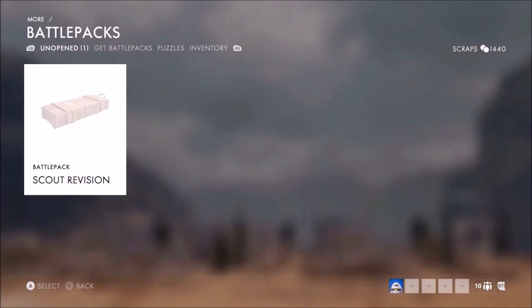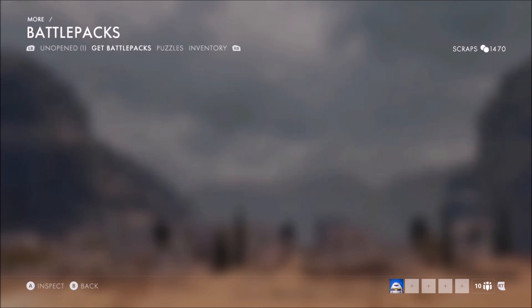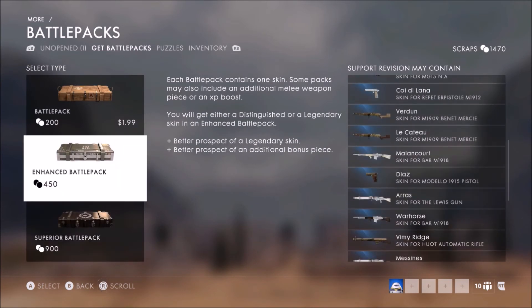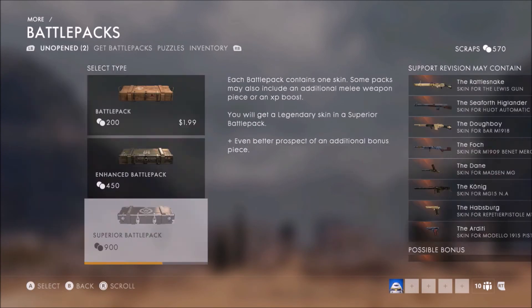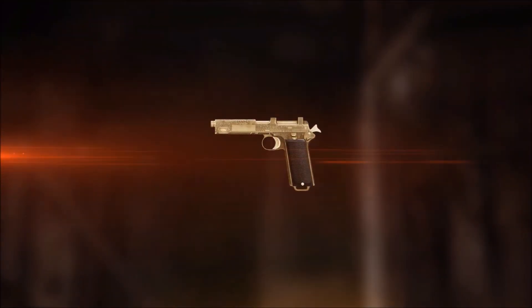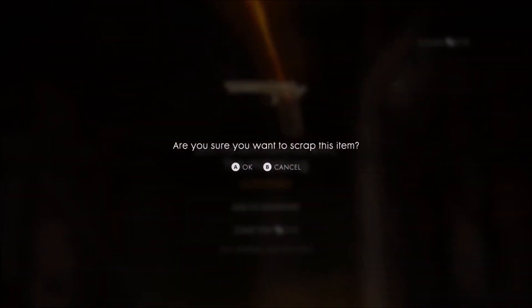I'm gonna get you guys a superior pack. Let me find it. I think about getting an enhanced only because it has more to unlock, but yeah, let's get a superior. We have to get something other than the Dull Boy. Alright, just purchased one — here's the support revision superior pack. We have to get something really good out of it, I spent 900. Look at that — a handgun. A handgun that I already have. Lame. That's what I have to say to that. XP boost.